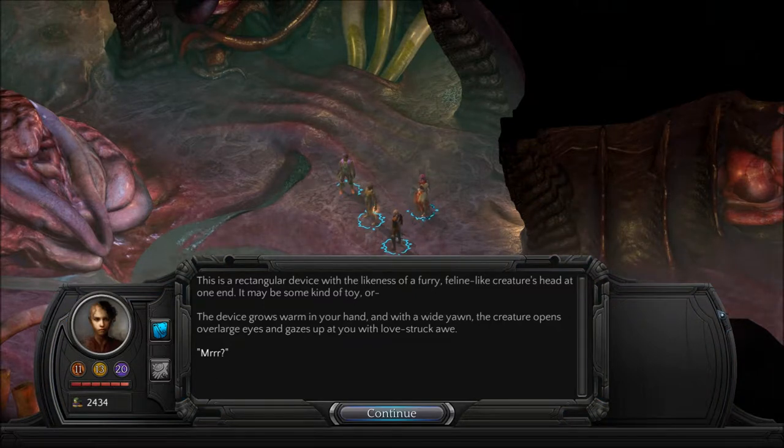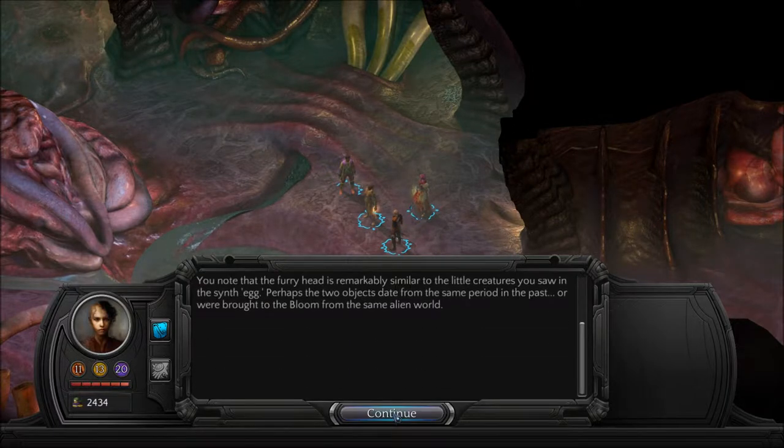This is a rectangular device with the likeness of a furry, feline-like creature's head at one end. It may be some sort of toy — or a candy dispenser. The device grows warm in your hand, and with a wide yawn, the creature opens its overlarge eyes and gazes up at you with love-struck awe. 'Merr?' So cute. You notice that the furry head is remarkably similar to the little creatures you saw in the synth egg. Well, that's my answer.